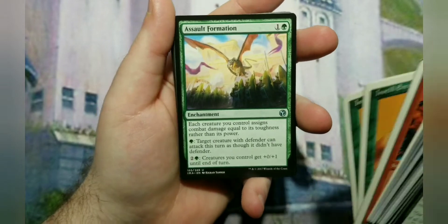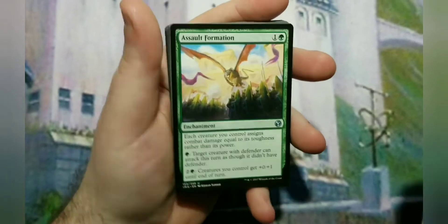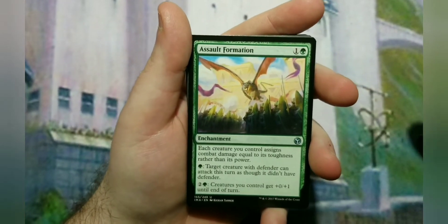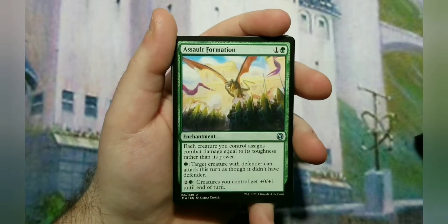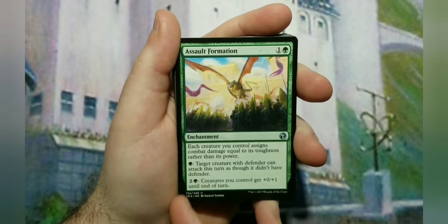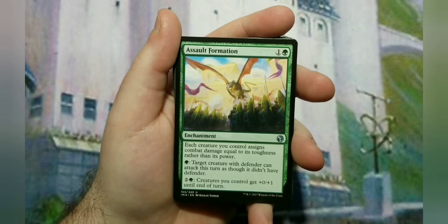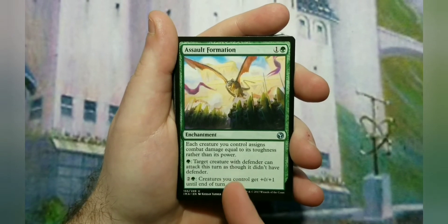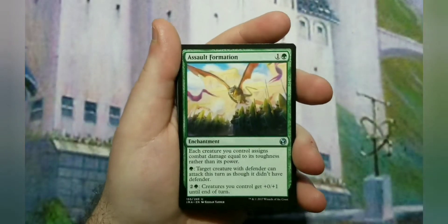The last card is Assault Formation as an alternate win condition. It says each creature you control assigns combat damage equal to its toughness rather than its power. So Wall of Roots - a two-to-cast 0/5 - becomes effectively a 5/5 with Assault Formation. For one green, creatures with Defender can attack as though they didn't have Defender. And for three mana, creatures you control get plus-zero-plus-one until end of turn. Two ways to win: burn them out with a ton of mana, or attack with cheap-to-cast walls that hit very hard.